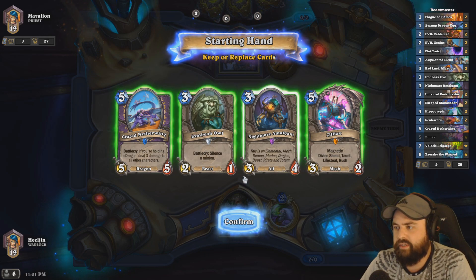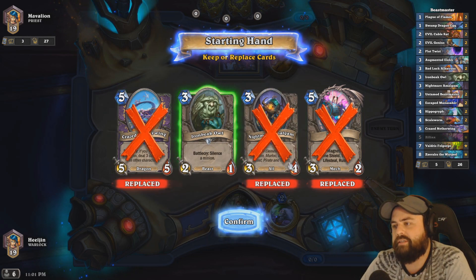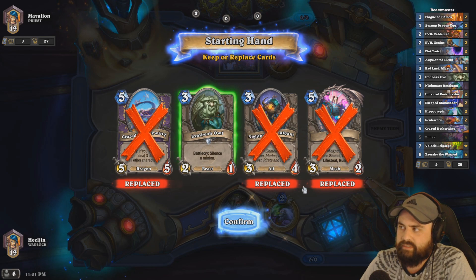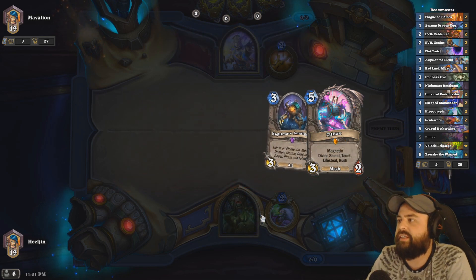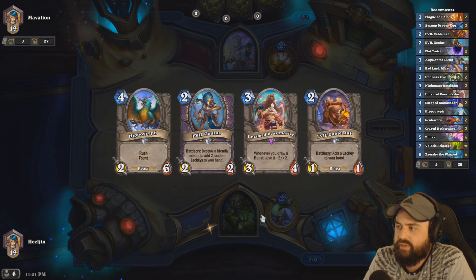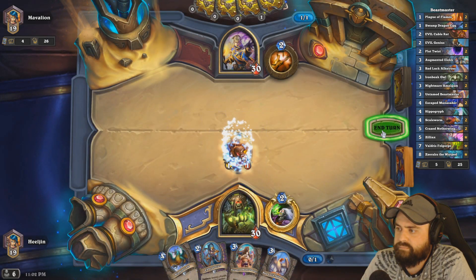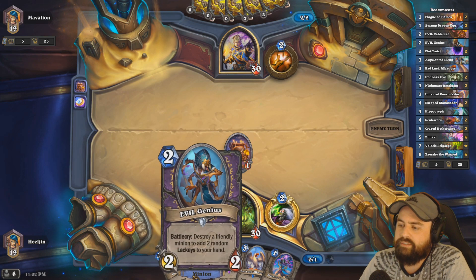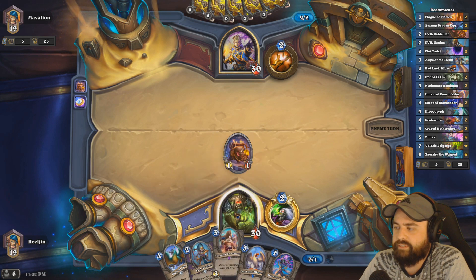We got Crazed Netherwing and Nightmare Amalgam — that's kind of a combo. Might be worth keeping an Owl in case he tries to go in on an early buffed clear type of thing. Ideally we start the game with exactly Swamp Dragon Egg and Evil Genius. Evil Cable Rat, Evil Genius also pretty good. Turn 2, Evil Genius. Turn 3, probably the Albatross — this one we have plans for with Plot Twist and stuff.